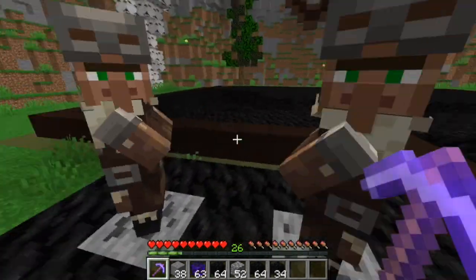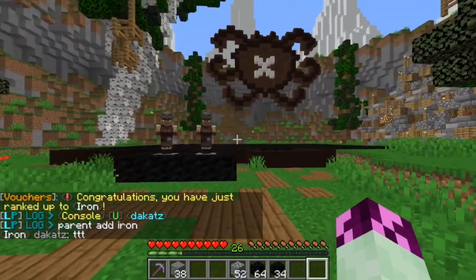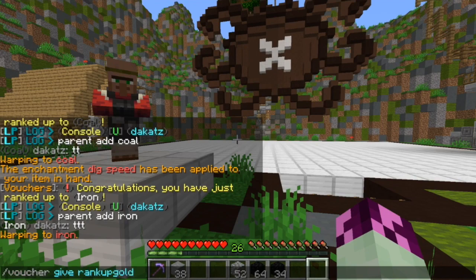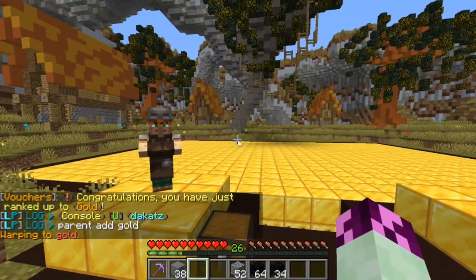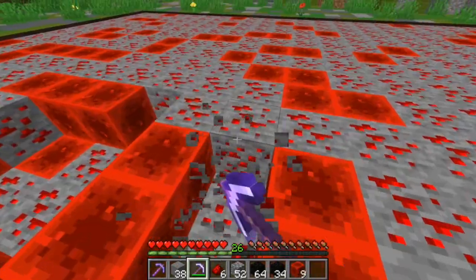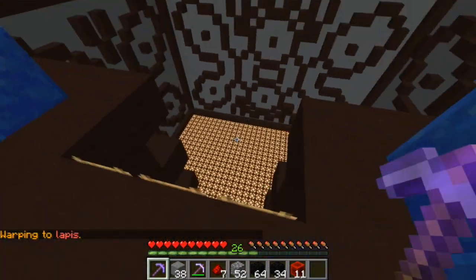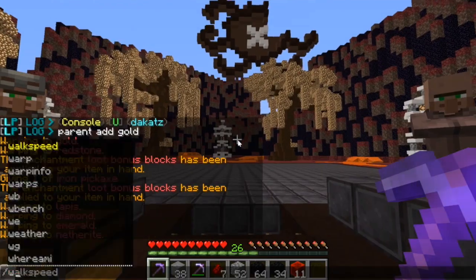Once we have 64 compressed coal we get an Iron rank-up token, use it, and now we have the Iron rank. Warp iron gives us an iron mine made of iron blocks. Then warp gold for the gold mine, and after that warp redstone. In one of the previous mines we apply the Fortune enchant to pickaxes, so you're more likely to get more redstone from ore. After redstone comes Lapis, Diamond, Emerald, Netherite, and then Obsidian — though some of those later mines haven't been fully set up yet.